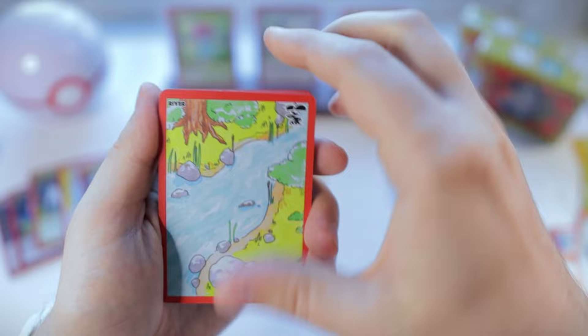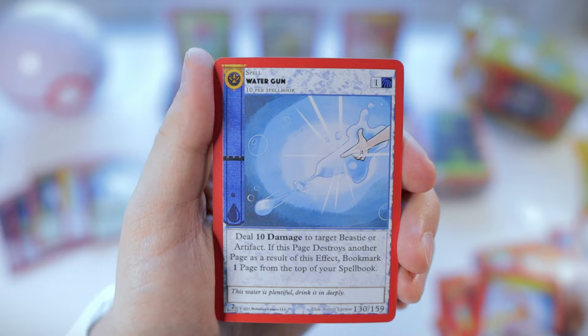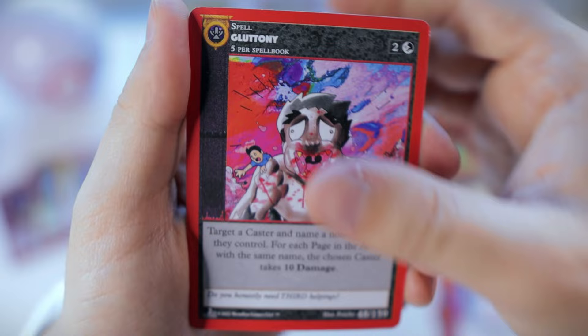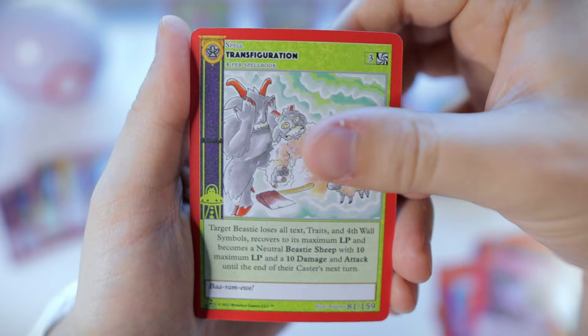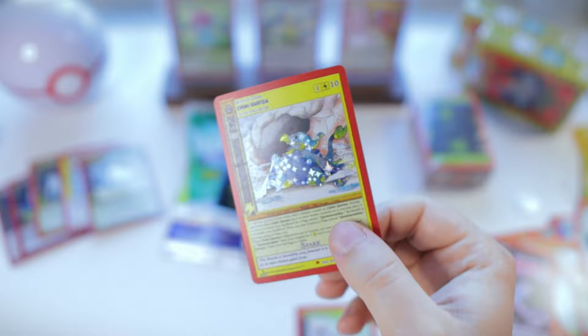We got river cosmic aura, chibi Mothman — I definitely need that one — in the reverse, fireball, water gun, sewer alligator, gluttony — crazy artwork there. Morpheus, transfiguration — so this one is our hit: chibi Quetzal reverse. Cute little guy, we'll take those for sure.